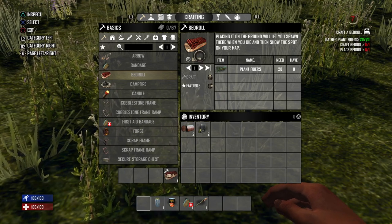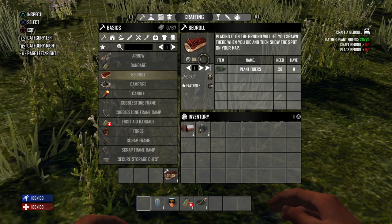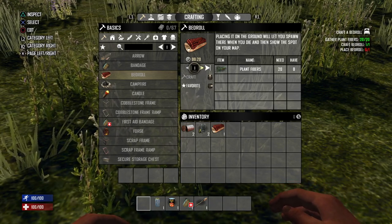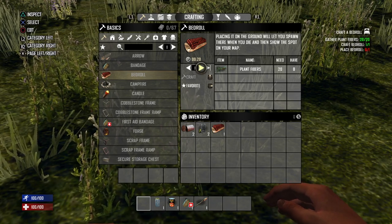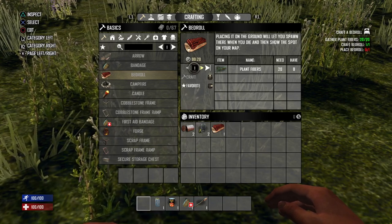Notice right below the picture for the item there's a little clock with numbers — this is your crafting time, meaning this will take 20 seconds to craft. You can also adjust the number of items crafting at one time. For instance, if you wanted to craft a hundred bed rolls, you can hit the arrow key or click on the little box, which brings up a pop-up for the desired count. Enter whatever number you wish, press R2, and that number will appear in the box. Then simply hit the craft button.